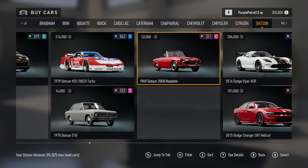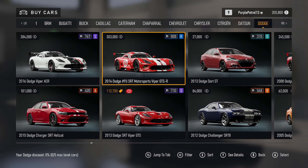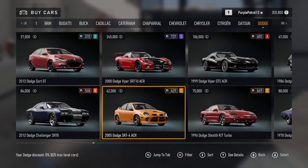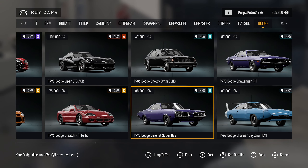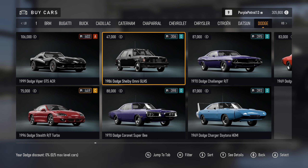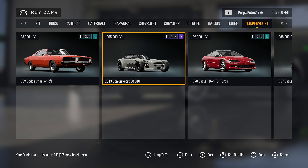We've got the DS3 Racing and the return of the 2000 Roadster. Lots of Dodges including the Motorsport Viper and the Dodge Dart — this never made its way across to Horizon, nor did the SRT4. These always seem to be in Motorsport and never really in Horizon, although they're very odd cars. Great to see the Dodge Shelby Omni return as well — absolutely crazy Dodge, or well, Shelby-tuned Dodge.